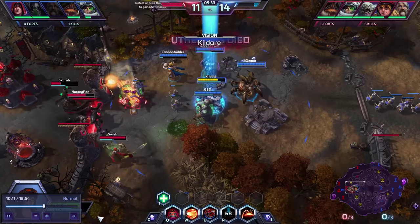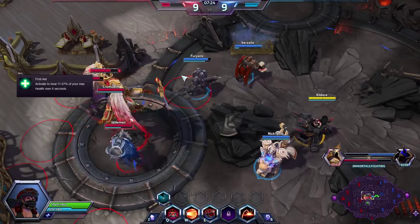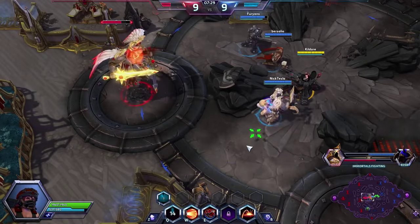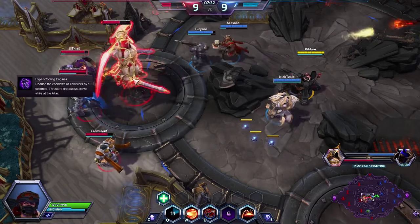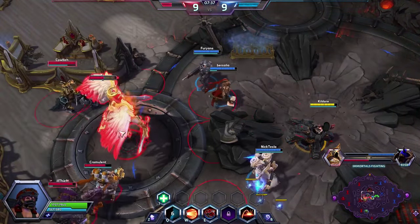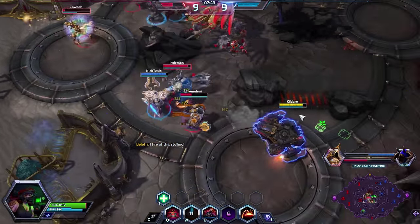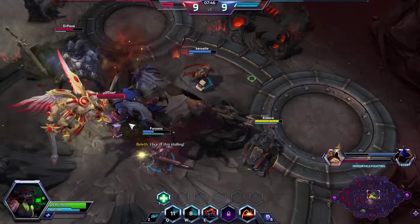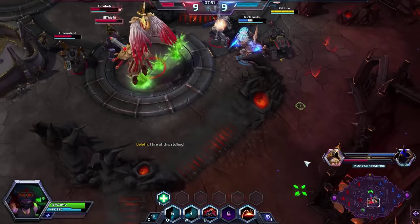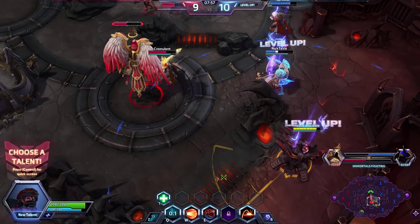For tier 3 you again have a choice depending on your team: First Aid, which is pretty self-explanatory — it heals you — and can really help at times, but don't think it will save you when you are being burst down. Or Hyper Cooling Thrusters, which reduces the cooldown by 10 seconds and is always active around your altar. This lets you use your thrusters more often, either to escape or to move from point A to B, and helps you get to places faster after you hearth since Hammer will normally be straggling behind due to having no mount. For tier 4, your heroic ability, I would recommend Napalm Strike unless you are on Cursed Hollow or Haunted Mines, in which case you would choose Blunt Force Gun.